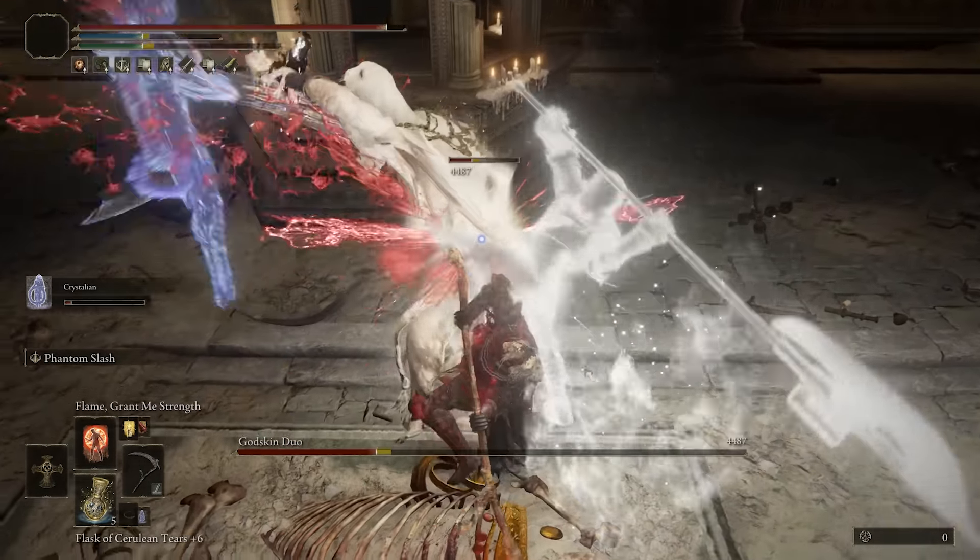The rest of the talisman slots are up to you — Godfrey Icon for more HP and stats, defense-oriented talismans, or something to meet stat requirements. In my case I invested too many points into faith so I needed a few more into dexterity to equip the Peeler, but I didn't care much about dexterity since my faith was buffing the Black Flame Tornado. The Flock's Canvas Talisman also increases incantation damage and works very well since this build leaves a lot of room for incantations.